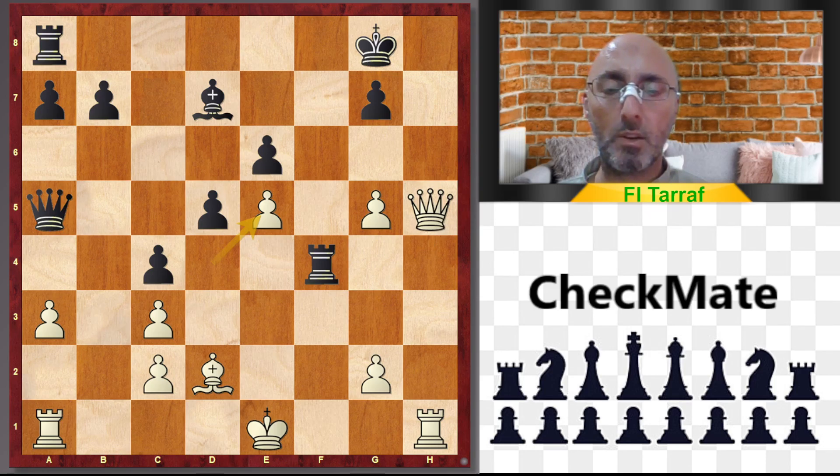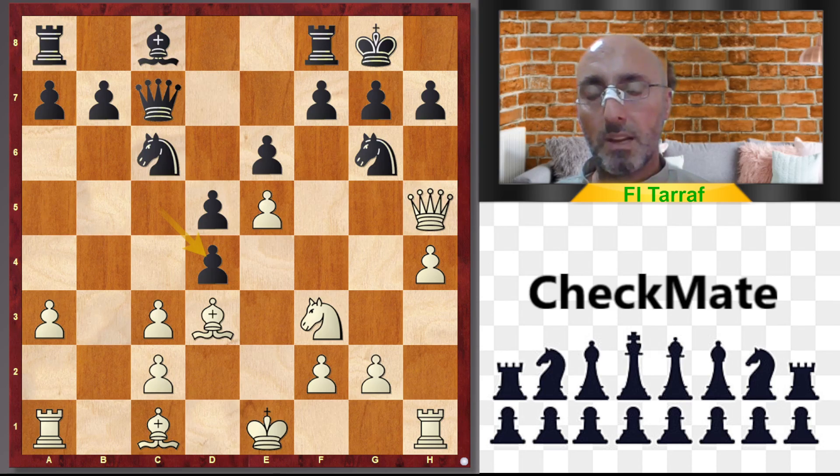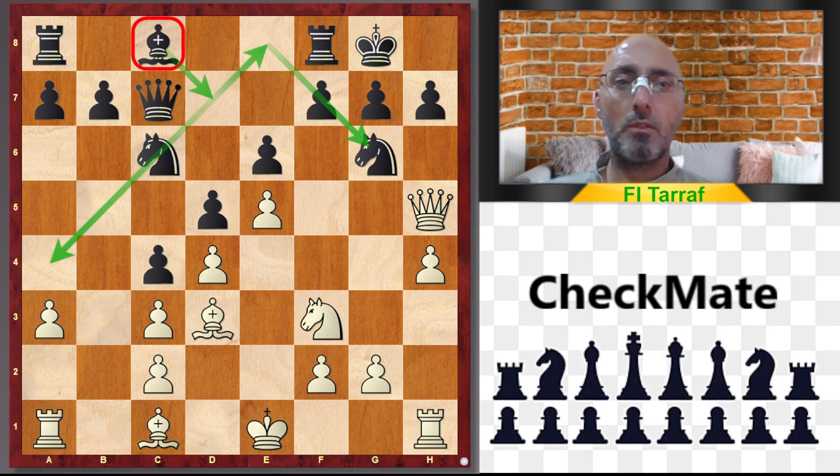Very powerful game from white's side. A small mistake from black by closing the center — c4 shouldn't be played; cxd4 is better, giving chances for black. After c4, it's always a bad idea to play c4 in the French against the bishop on d3. This was a bad mistake even at master or grandmaster level, and after that black collapsed. This is our video for today. Thank you for watching, and see you in the next video and next trap.